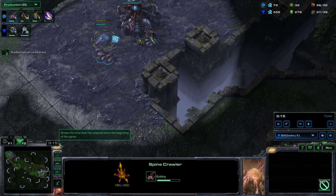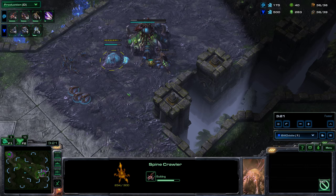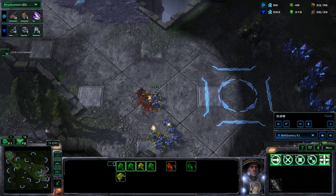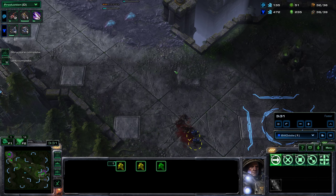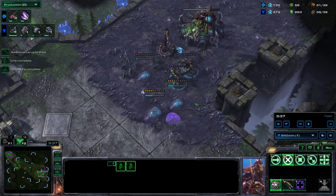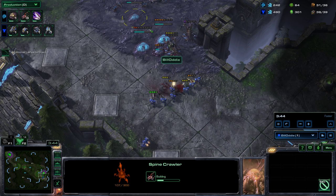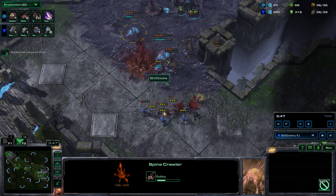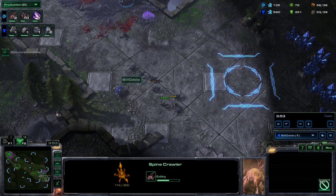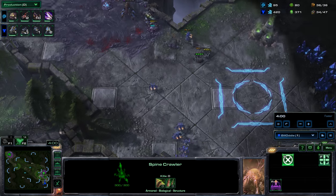At the three-minute mark it's about time to begin applying pressure — if you wait too long your opponent will be too well set up defensively. Now that the opponent knows something is coming, it's absolutely critical to move fast. You can see the four spine crawlers are built — four is a good number because you can leapfrog them, having two at the front and moving the two at the back forward. Queens are doing a significant amount of damage output.